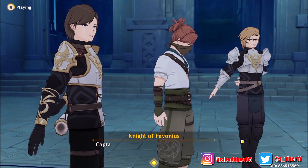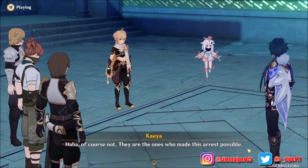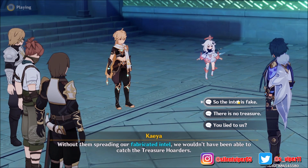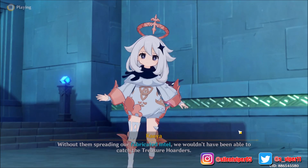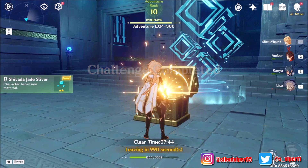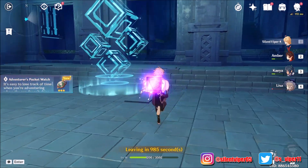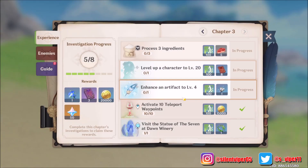Maybe we got another distraction for you, big idiot! Oh, he's actually almost down - Amber did quite some damage there. He wants to be treated like a king or something? You're a criminal, idiot. 'Without them spreading our fabricated intel, we wouldn't have been able to catch the treasure hoarders.' Is there a chest? There is - filled with treasure, and an artifact as well!